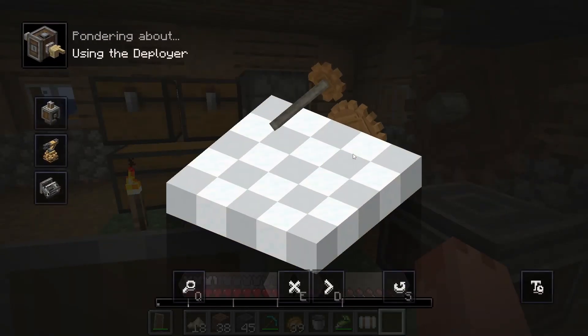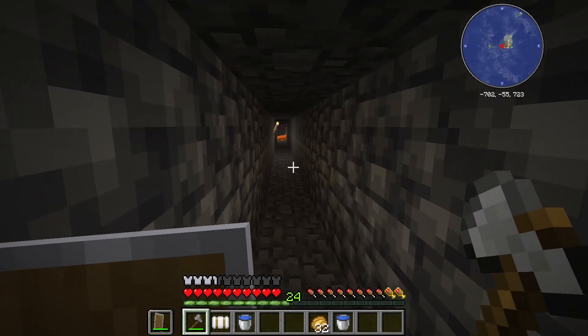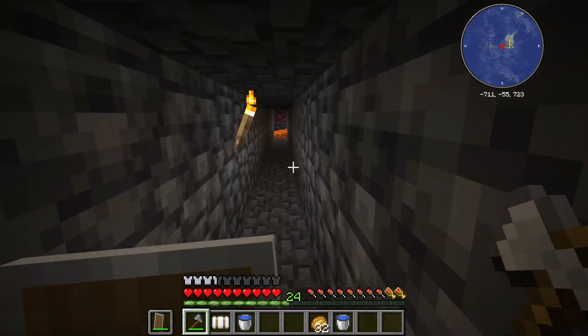I do have a plan for replacing the saplings and will probably do that next episode — that involves making a deployer, which is made of some strange stuff I don't think I'm quite ready to make yet. But now that I've got an infinite source of wood I can get back to making my storage.